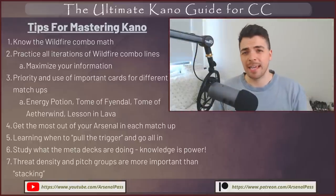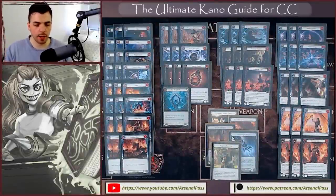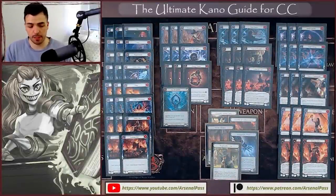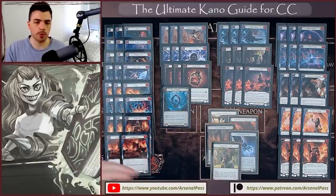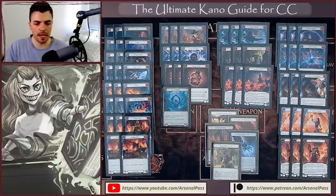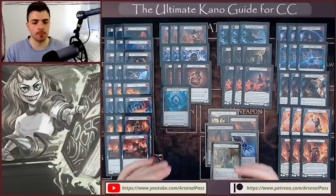If you're also looking for a Dynasty Kano deck, at the end of this video I have a full decklist, and you can find a full sideboard guide and matchup guide on the Arsenal Pass Patreon. Here in front of us is my current updated Dynasty Kano list that I would take into an event this weekend. It's not too dissimilar from the list I took to the Pro Tour — the core versus sideboard structure is pretty similar. There have been slight upgrades and changes depending on the meta.